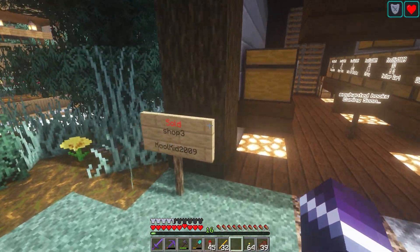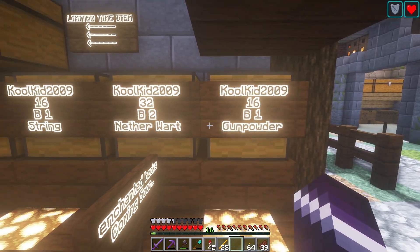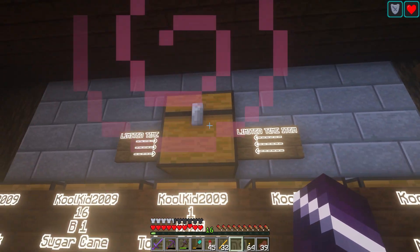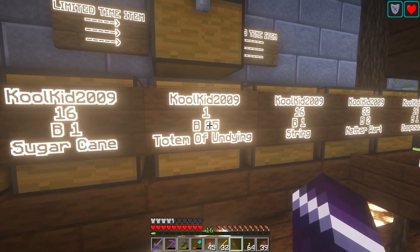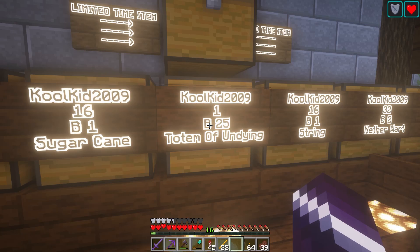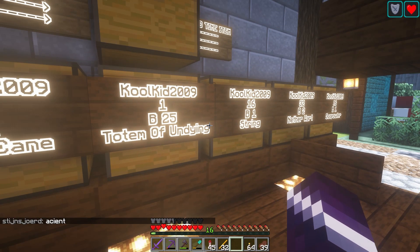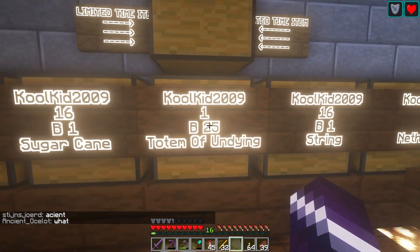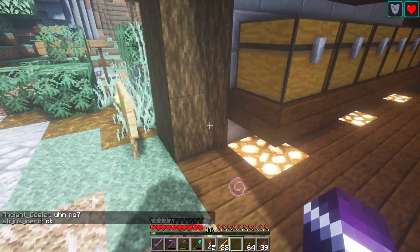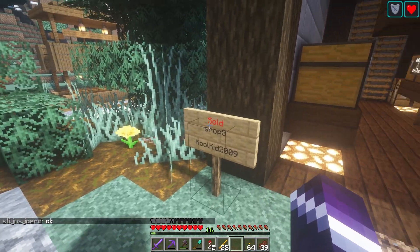Let's go to shop number three, from Cool Kit 2009. They're selling gunpowder, nether wart, and some limited items. There's a totem of undying for 25 — one for 25? I literally have one of those in my inventory. I'm not really a PvP guy, so I'm not going to do anything with it. But 25? That's a lot. Nice shop, Cool Kit 2009.